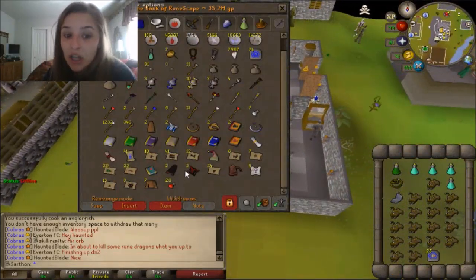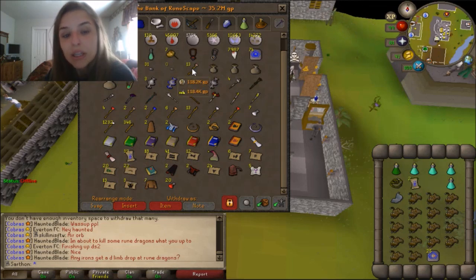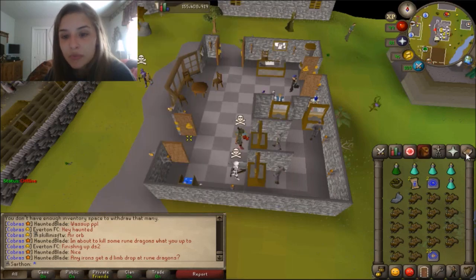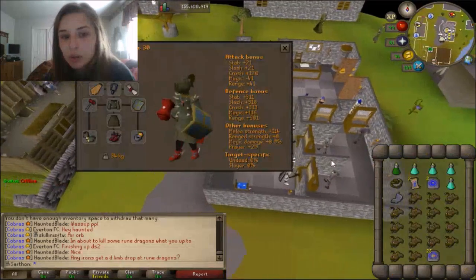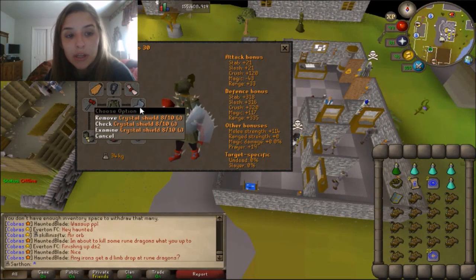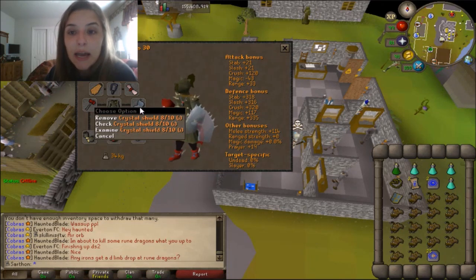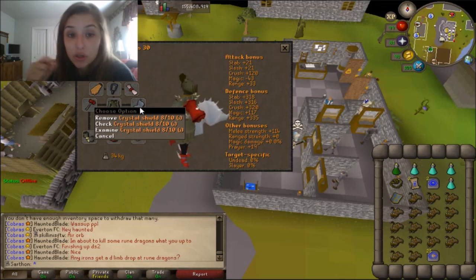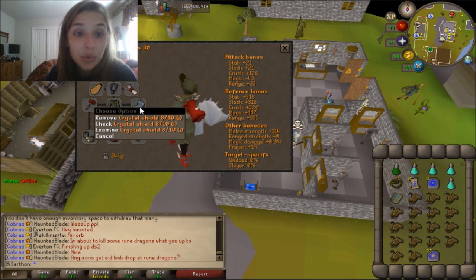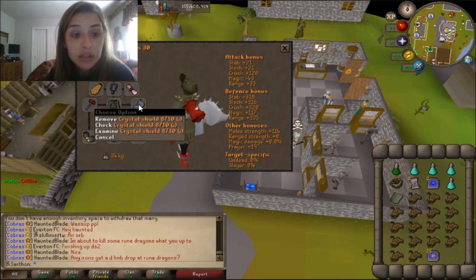I have a lot of stuff to cover, so I'm going to try to go over it quickly. A lot of it is having the correct items before going into Bandos. For the gear setup, we're going to be wearing a crystal halberd — you want it imbued, because as it degrades it won't affect the defensive stats. The next best thing is a dragonfire shield; I don't have one, so we're using the crystal halberd.